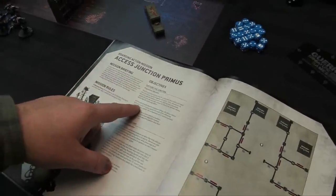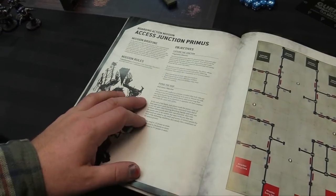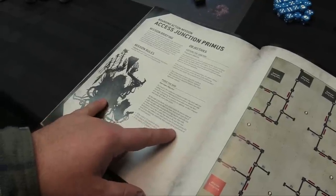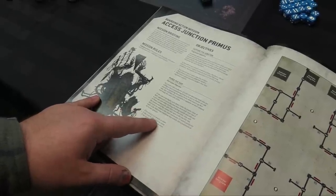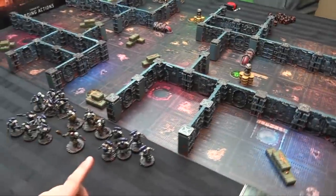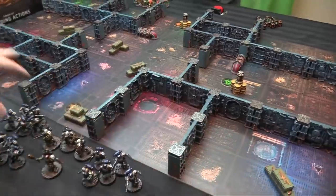Objectives: Capture the Junction — at the end of the player's command phase, score 5 VPs for each of three conditions up to 15: control one or more objectives, control two or more, control more objectives than your opponent. End-game objective: Purge the Ship — total the points value of opponents destroyed, scoring 15 points each for 125+, 250+, and 375+ points destroyed, for a maximum of 45. Ten-man squads can be split into five-man squads over the course of the game.